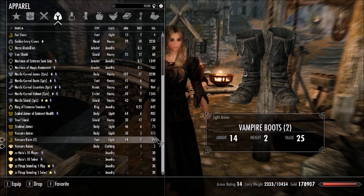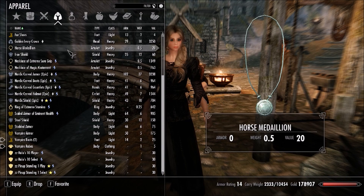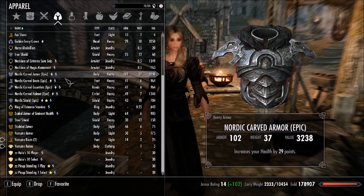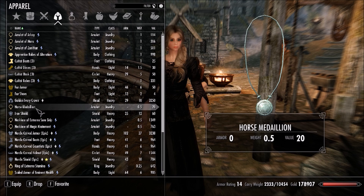Now when you install this mod you're going to get two medallions — one for you and one for your companion. As you can see there it is. All you have to do is simply give it to your companion in the inventory and they will ride on the horse with you.